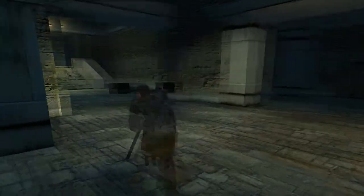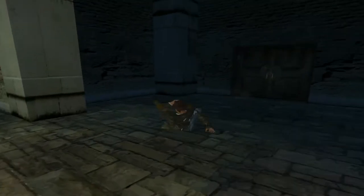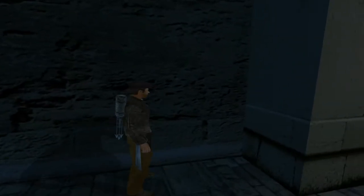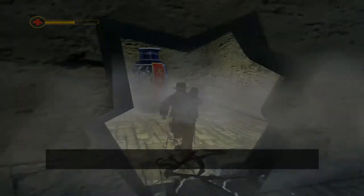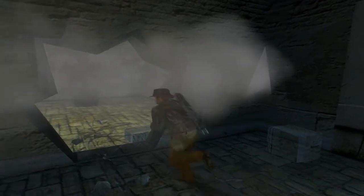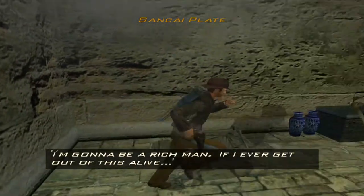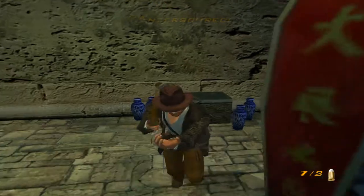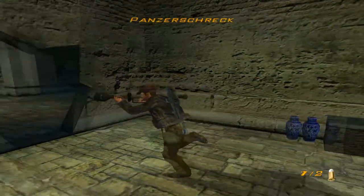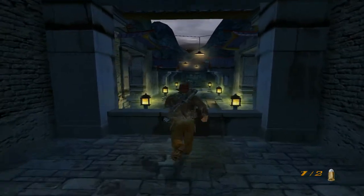Now we're done with the frustrating part of this chapter and can get to the fun part. You're going to notice a cracked wall immediately as soon as you start this level — there's a charge behind the pillar there you can use to blow it open. In here you'll find the first artifact of this chapter, the Sankai Plate, along with a rocket launcher and a couple of rockets. But it might actually be the most useless weapon in this chapter because there's nothing worth shooting with it, and you can't put it away.